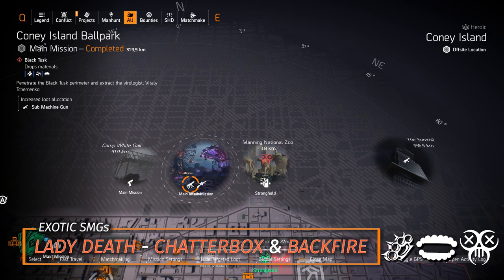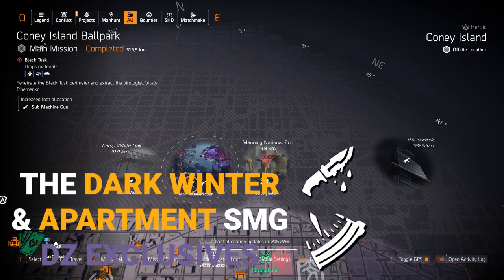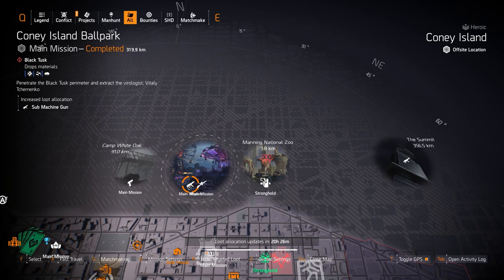The Backfire requires about 90% hazard protection to get rid of the bleed. The Chatterbox is a quest-only exotic — I'll put my 5.5 minute video guide in the title card on how to get it. It's actually easier to farm the quest than SMG targeted loot. The Lady Death you can just straight up farm for. The Dark Winter and Apartment SMGs are DZ exclusive, but pick up that Dark Winter in DZ South this week and roll that 3rd attribute slot for 10% damage to targets out of cover.